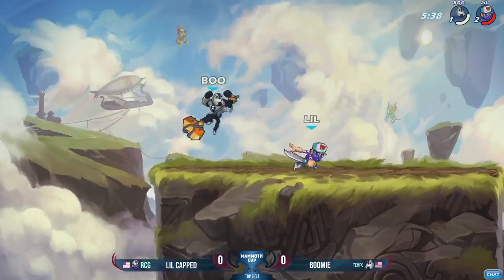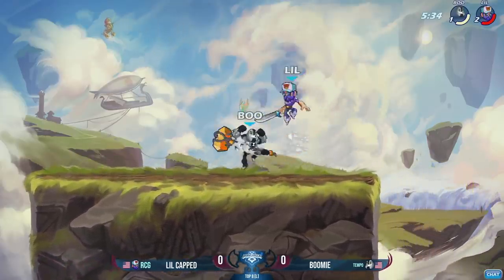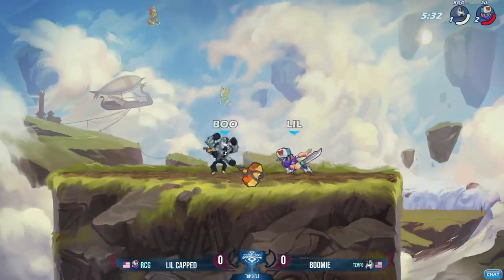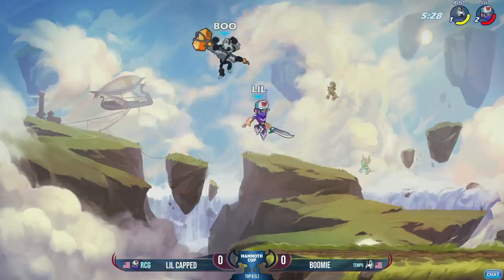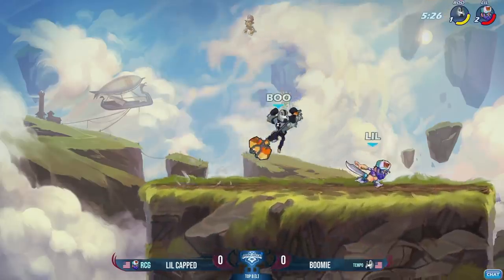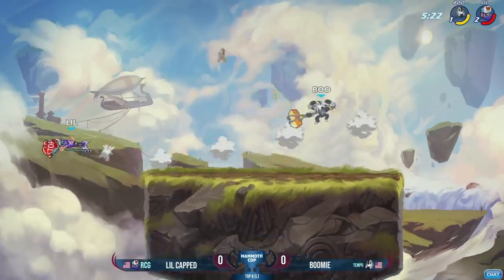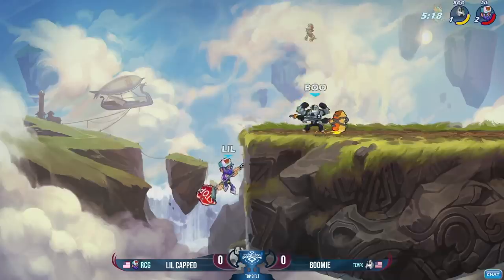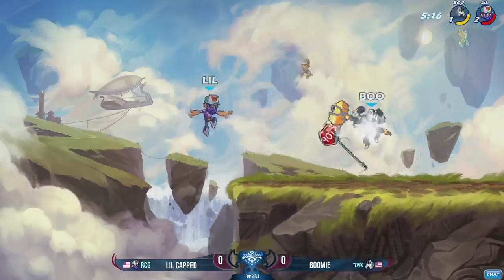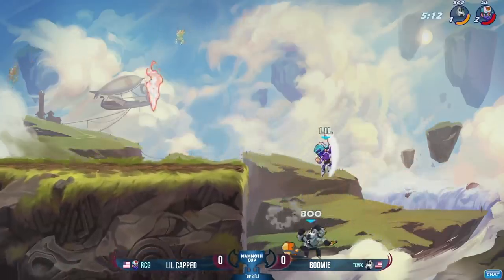LittleCapped doing amazing with that attack. Now on the sword once again with a small lead — avoids the neutral light coming up with a stop, very quick dodge. Oh, and the D-light recovery — that's so much damage. The neutral light catches as well. Boomi just keeps jumping into LittleCapped and getting punished for it over and over again. He needs to mix up a little bit — maybe go for a weapon throw, dash in, dash back. Stop giving LittleCapped these opportunities to punish every single landing. He just punches him straight in the face.